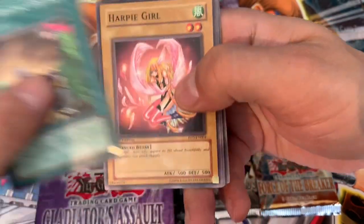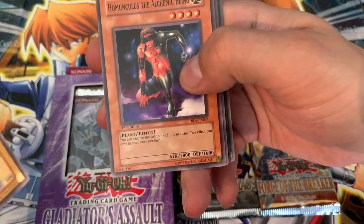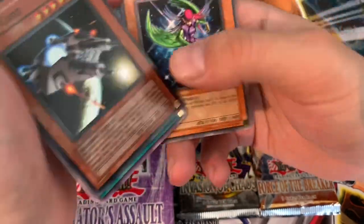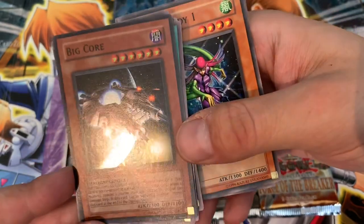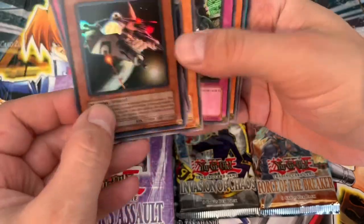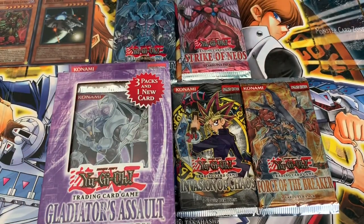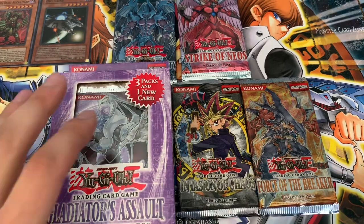Ooh, this looks like something. Harpy's Hunting Ground — can we get an ulti? Harpy Girl. A super big core. Dang. Really waxy cards, and you can tell just how dark they are — that they're European. There we go, first hollow. Leave those guys just off to the side there.